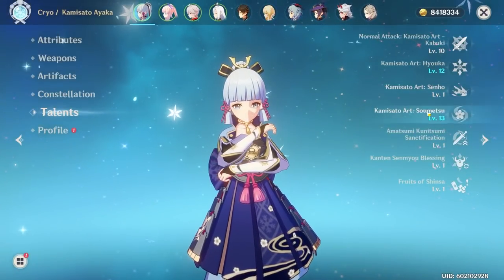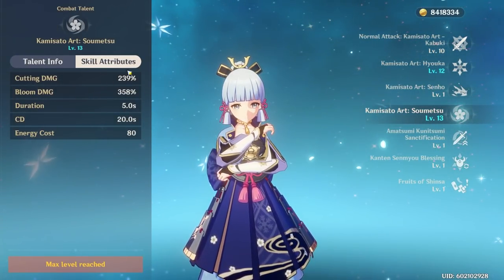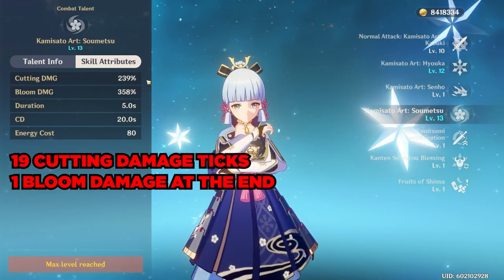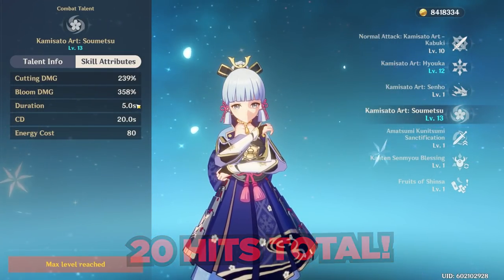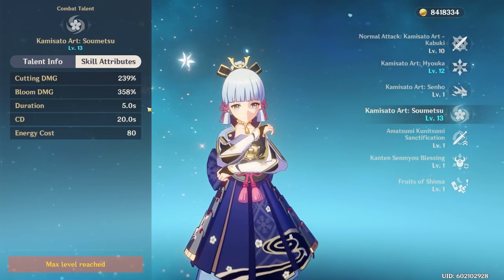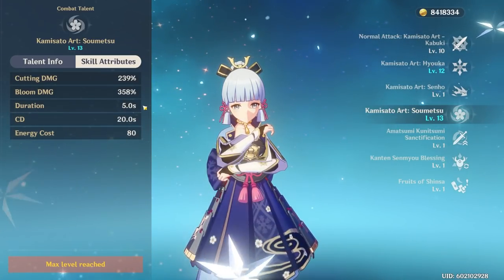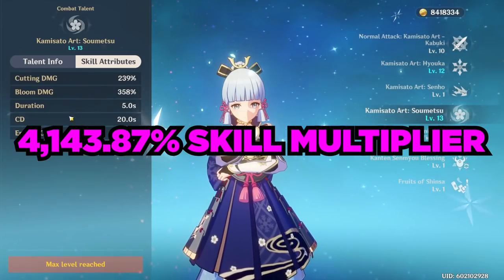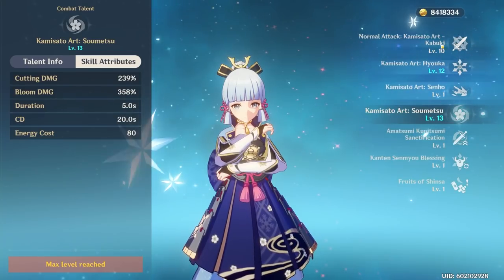Speaking of her elemental burst, this is really what makes Ayaka as powerful as she is. The multipliers are very nice — it hits 19 times for cutting damage and once for the bloom damage, totaling 20 entire hits. It lasts five seconds and takes 1.5 seconds to cast, so you want to dedicate roughly 6.5 seconds when the enemy is rooted in place. At level 10, her burst does 4,143.87% total skill multiplier damage, which is massive.